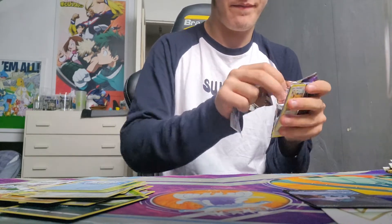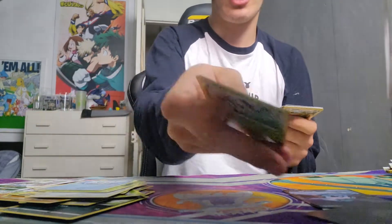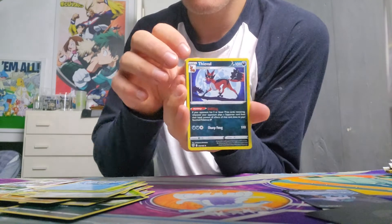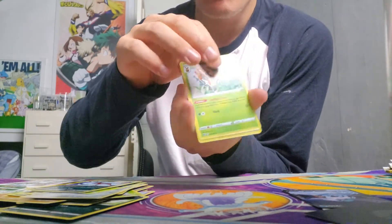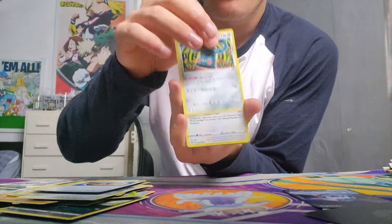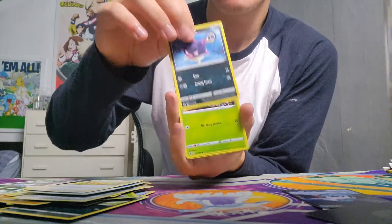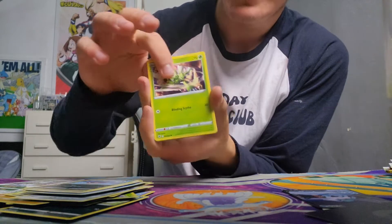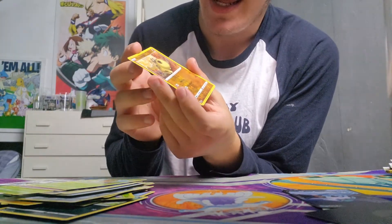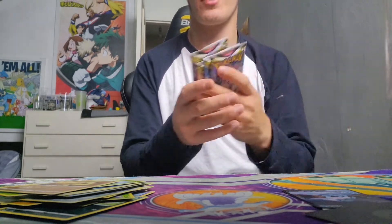Let's open another one. White border again. The card trick — four behind. Then: Crickettune, a united fossil item, Buneary, Stantler, Qwilfish Hisuian — if I'm saying that wrong please tell me — Snover, Togepi, Combee, Hippopotas. Pulled the holo and rare first — four packs to go.